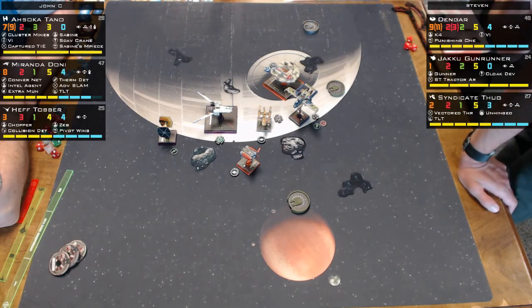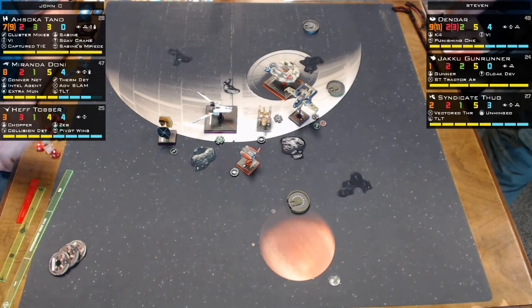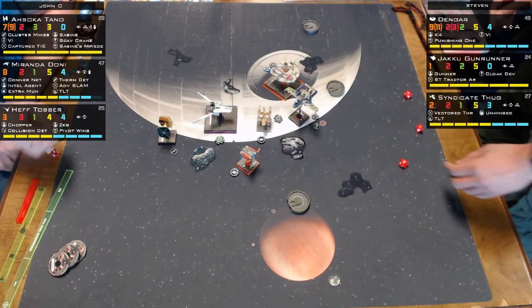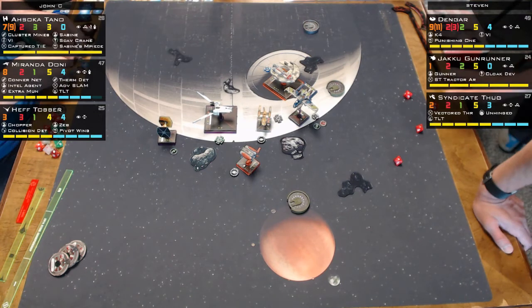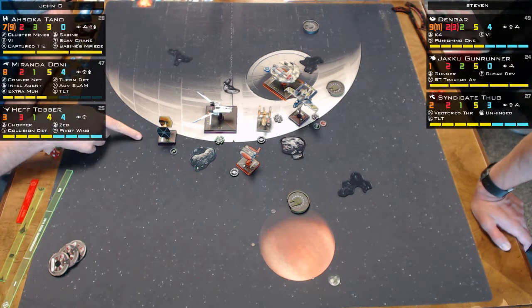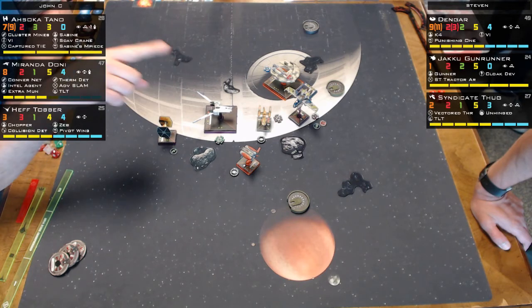Miranda may be taking some pain. She only has one defense die. The commentators question why Miranda would want to trigger Dengar's second attack by target locking him. Miranda has TLT with a 360-degree turret. Her built-in turret weapon is range one to three, and at range one she gets three dice.